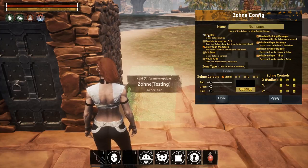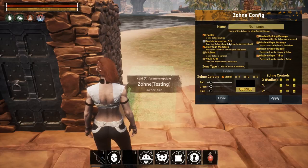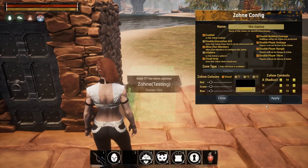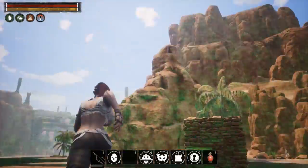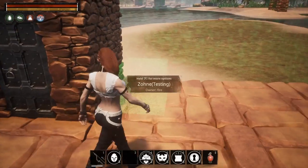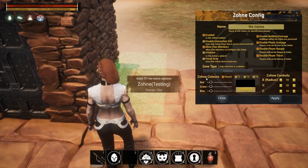Over here we have enable or disable, the interaction GUI, and allow clan members — which would be for giving zones out to people, though I don't advise it because they're super OP. You can set the shape — sphere or square — and there's a visualize option. If you click Apply after clicking Visualize, it shows you the area it's affecting.